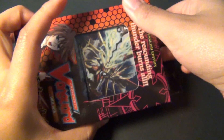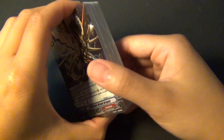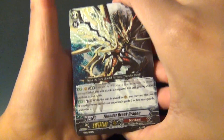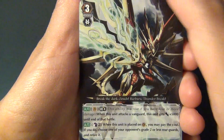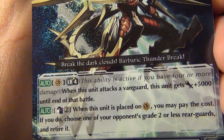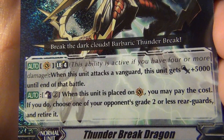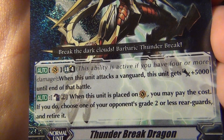Alright, so let's just open it. Here's the rule book, playmat and all that — I'm not going to go over that. So first off we have Thunder Break Dragon, Grade 3. His limit break can only be activated if you have 4 or more damage. When this unit attacks the vanguard, it gets plus 5,000 until the end of battle. Counter Blast 2: when this unit is placed on the vanguard, you may pay the cost; if you do, choose one of your opponent's grade 2 or less rearguards and retire it.